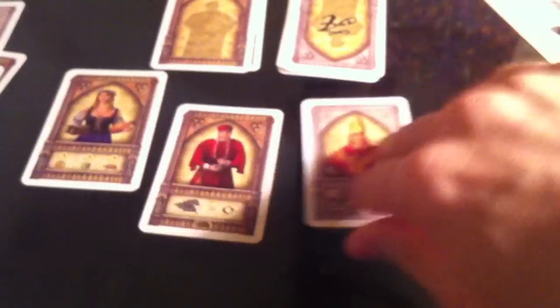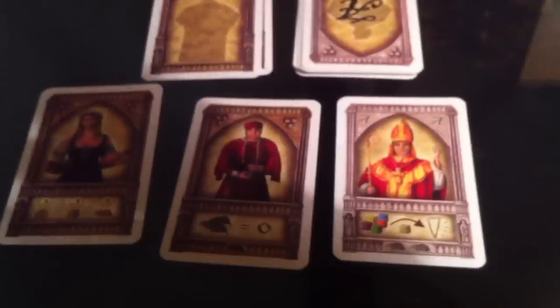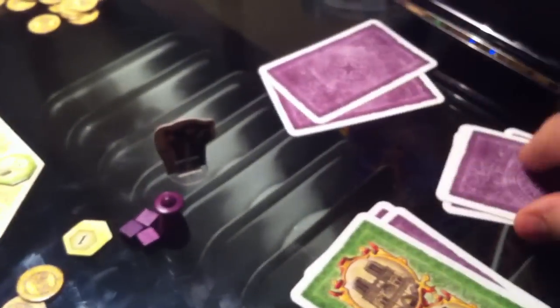The three townsfolk cards go away. Two new people come from the standard deck and one from the special deck - these will be the three people we can pay on the next turn. Now that next turn starts. I draw 3 cards and Jen draws 3 cards.